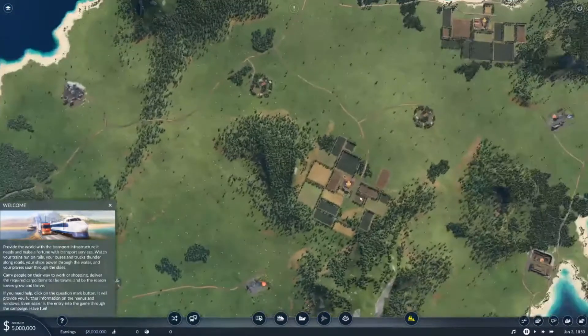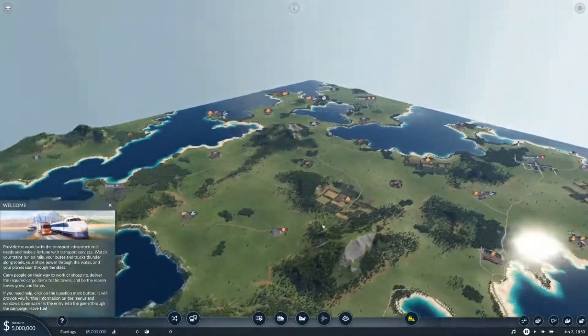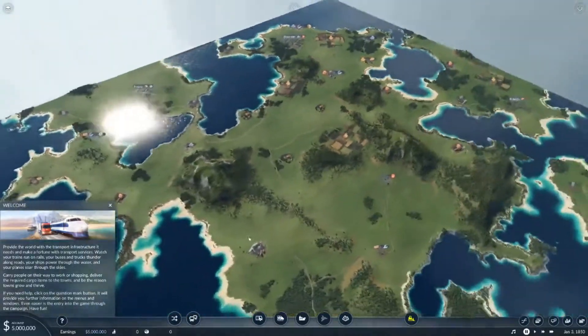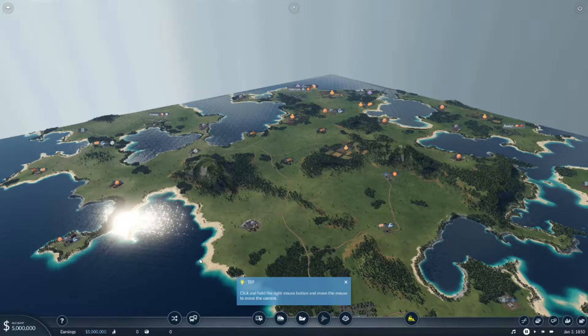Okay, we are here. Let's pause right away while we see what we have going on — I don't know how to use these controls. It took about five minutes to get this all downloaded for the very first time. Welcome: provide the world the transport infrastructure, carry people on their way to work or shopping, deliver the required cargo to the towns, and be the reason towns grow and thrive. If you need help, click on the little question mark below.